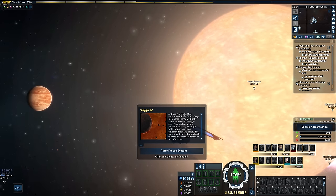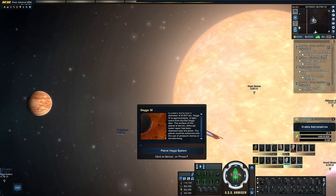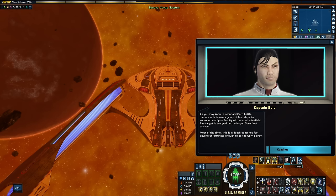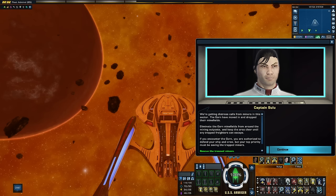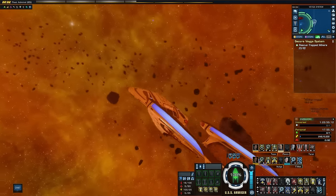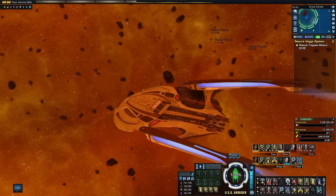VEGA is next — a class K barren planet. Although water vapor has been detected and it's a potential terraforming site, no efforts are currently underway. Entering the system, the air is bathed in the orange glow of the Eta Vega star, and despite the system descriptor, we can see artificial cities on one of the planets. We also find freighters being harried by Gorn ships — the freighters have been surrounded by mines that home in if they approach or flee, while the Gorn circle and wait. They've trapped their prey and are getting ready to hunt.